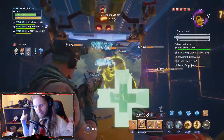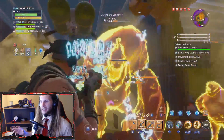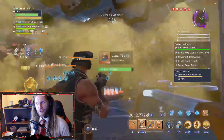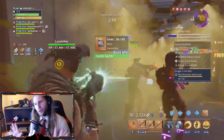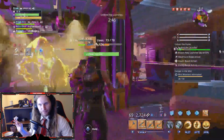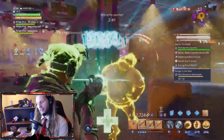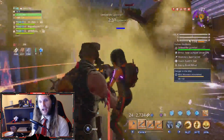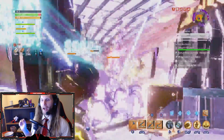There is a dupe protection built into the llamas in Save the World. When you are opening llamas, it will automatically push you into getting one of everything - you'll get one of every single legendary that can possibly come out of the llamas, both for heroes and for weapons, and they are separate loot tables.